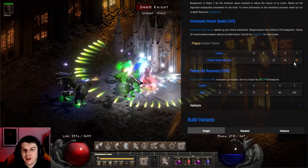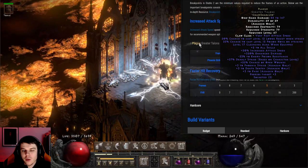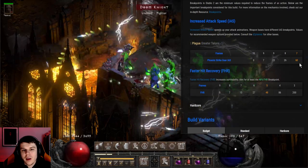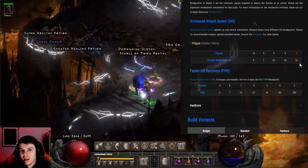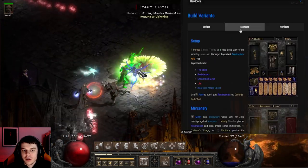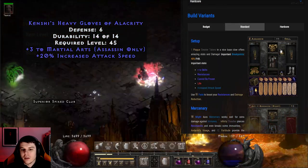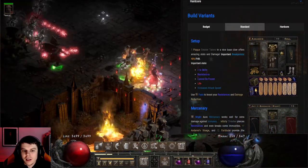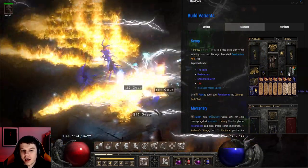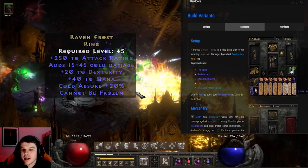For our breakpoints and IAS, we really want to hit 60 IAS (Increased Attack Speed) with Plague Greater Talons. This will allow us to use Fade as our main skill rather than Burst of Speed, making us tankier without losing survivability. We achieve this using an Andariel's Visage on the helmet and 3/20 gloves in combination with the claws. Plus skills, resistances, Cannot Be Frozen, Life, and Attack Speed are all very important — Cannot Be Frozen especially so we can continue attacking even when hit with Frost Nova or any chill effect.